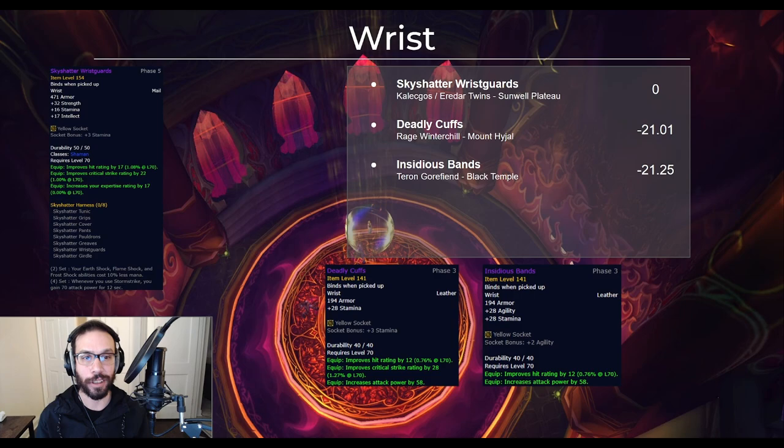This brings us to the first of the three new tier pieces in phase 5: the Bracers. There's no real competition here for best in slot and everybody's going to want these tokens. The Sky Shadow Wristguards are 21 DPS ahead of the Black Temple and Mount Hyjal bracers.